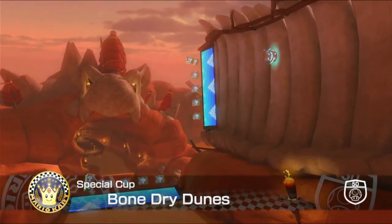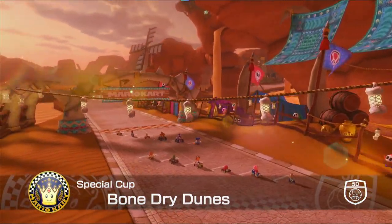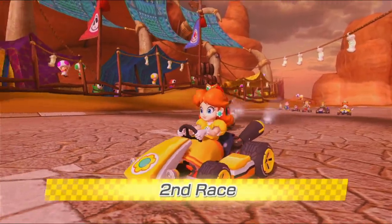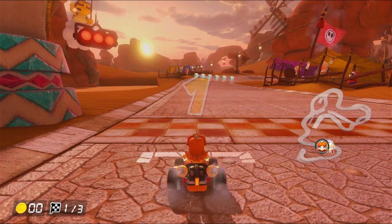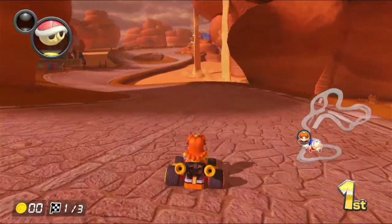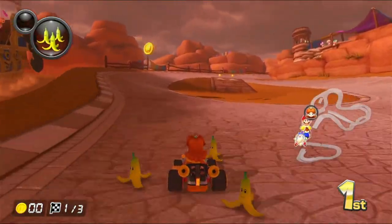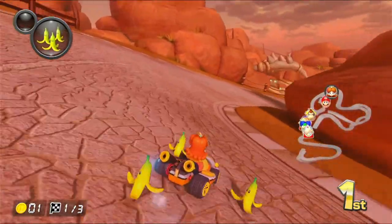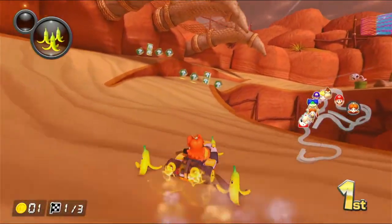Bone Dry Dunes. There's a sand ship going through that the toads are using, which is really cool — sand ships in general are just cool. As we go past them, they'll actually put coins onto the track whenever they're going past. How are there so many characters way at the start? I don't understand.